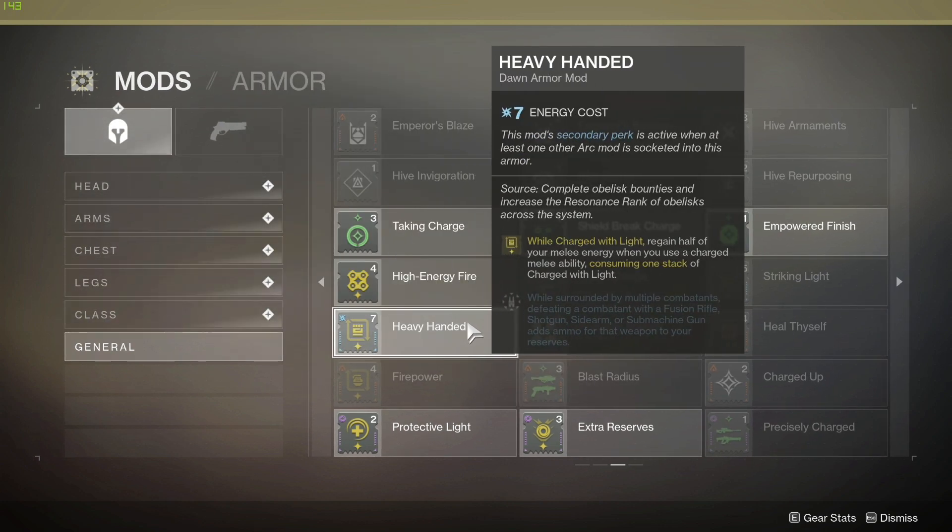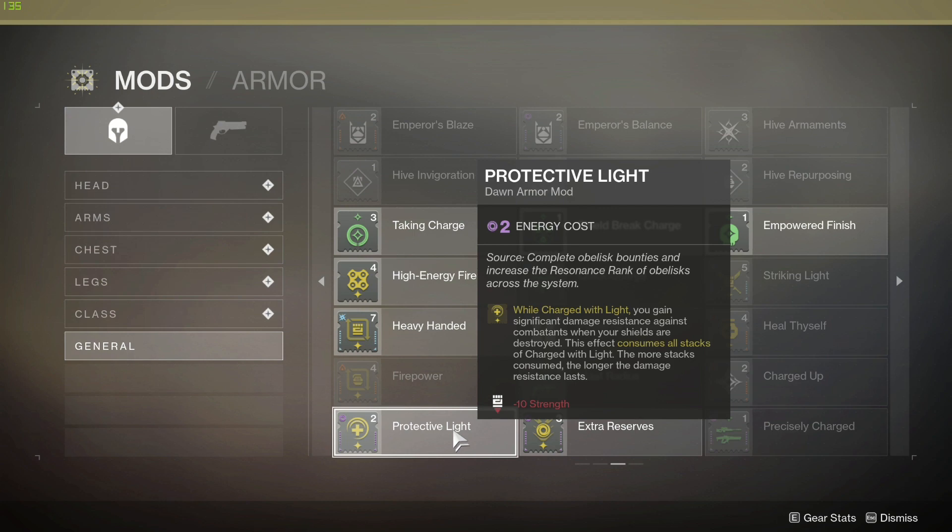Heavy-Handed, which Banshee is currently selling — while Charged with Light, you regain half of your melee energy when you use a charged melee ability, consuming one stack. The secondary perk: while surrounded by multiple combatants, defeating enemies with a fusion rifle, shotgun, sidearm, or submachine gun adds ammo to your reserves. So any build using shotguns, SMGs, or sidearms — like the Traveler's Chosen — this mod basically gives you free ammo just for being surrounded and killing enemies, plus you get melee energy back. Definitely one you want.